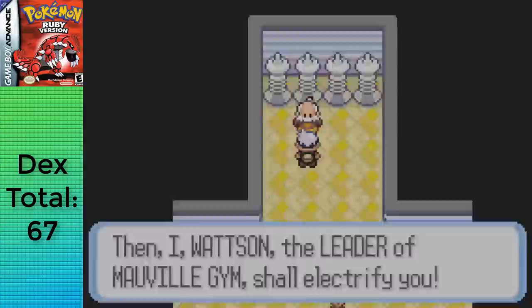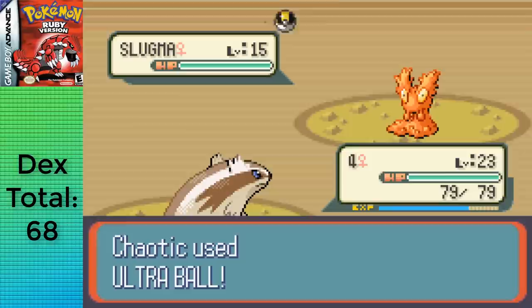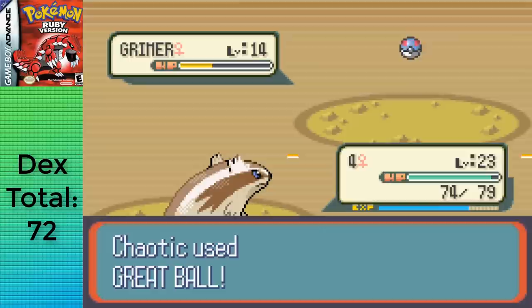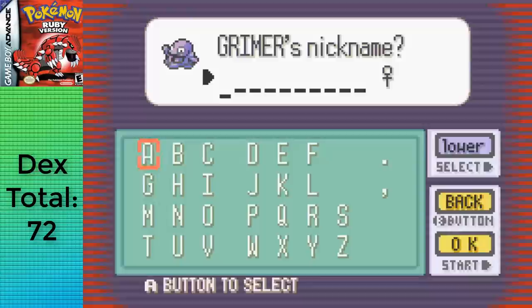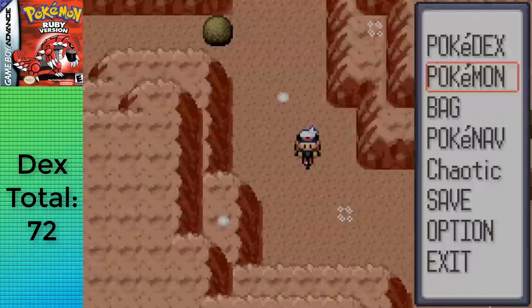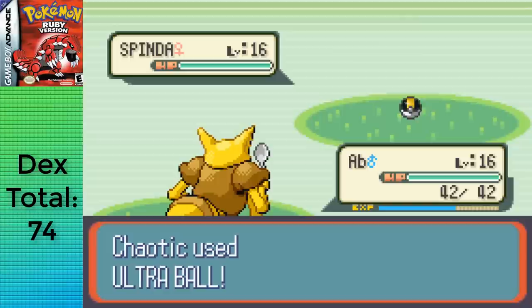After beating Watson, I grabbed a party of Linoone, Kadabra, and three Zigzagoons and moved over to Fiery Path, capturing Slugma, Torkoal, Numel, Koffing, and Grimer. I didn't grab Torkoal first because of the blank slot in the party for sharing EXP while looking for the 2% Grimer. I teleported back and deposited Grimer and Slugma into the daycare before moving on with Koffing. I soon reached Route 113, where I captured Sandshrew and Spinda, then used the Repel Trick with Kadabra to capture a 5% Skarmory.